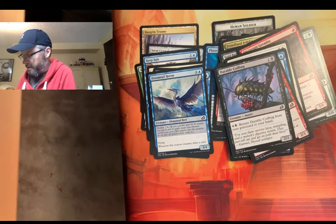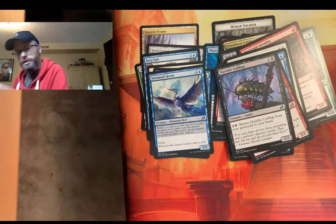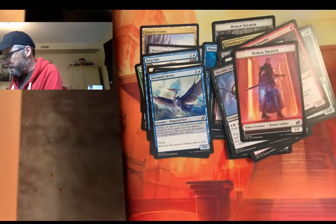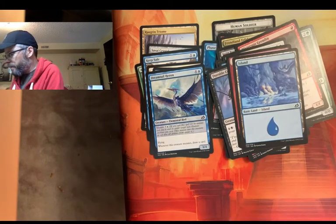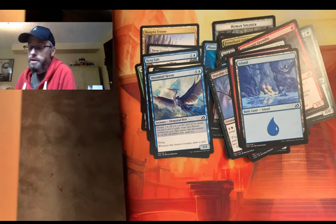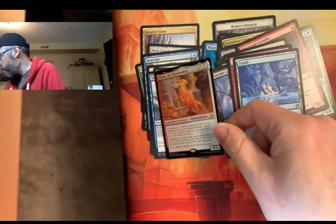So far it's pretty exciting. A lot of human soldier tokens and islands. Oh, here's a foil! I love the art on this card too. Keruga the Macrosage — the elemental fox. He's a companion, and each permanent card in your starting deck must have an activated ability — that's the requirement to use him as a companion. Activated abilities cost two less, and you can pay one so target creature can't block. He's a 3/3 for three. He's pretty good, I like him. I like that art.